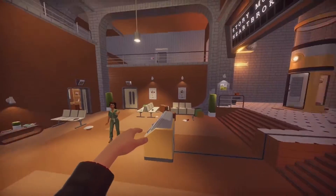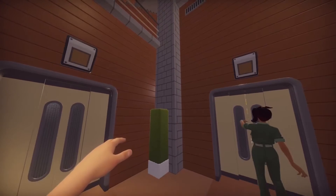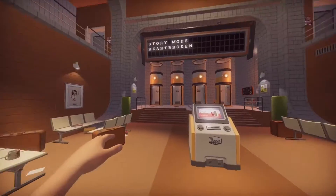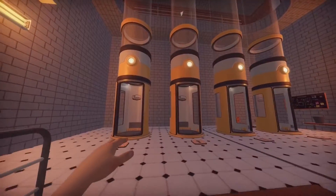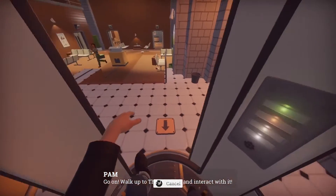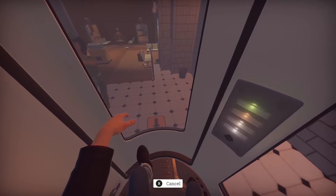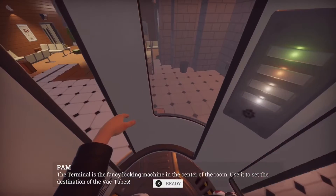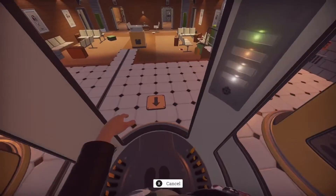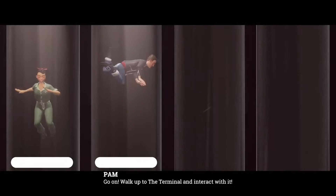Do you hear some like door or something glitching back here? It's very annoying. The terminal is the fancy looking machine in the center of the room — use it to set the destination of the vac tubes. It sounds like something's just falling down an elevator shaft. Walk up to the terminal and interact with it. Just go into the elevator and we'll start — just walk in and press X.